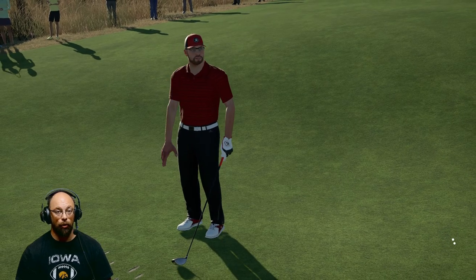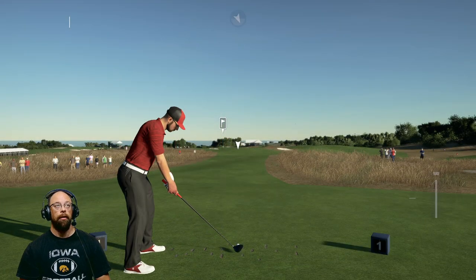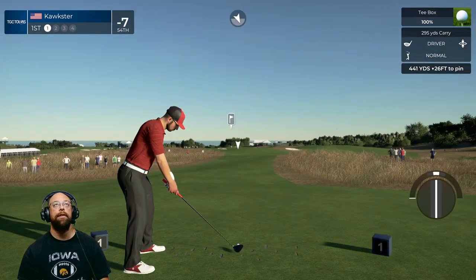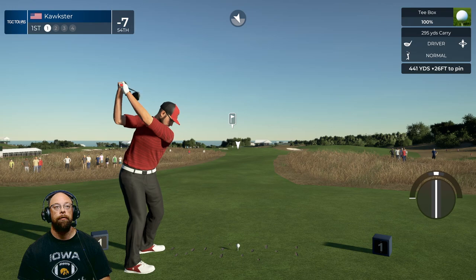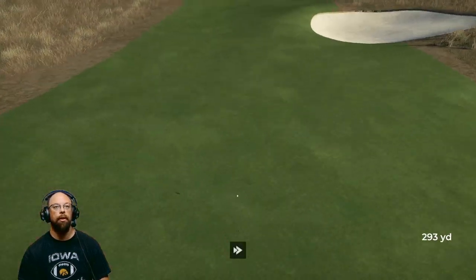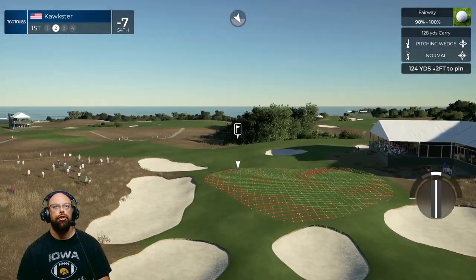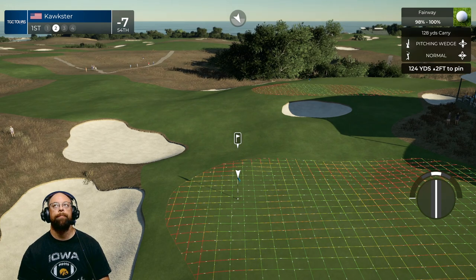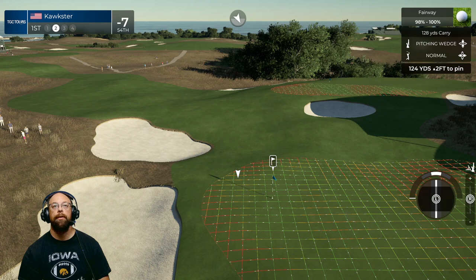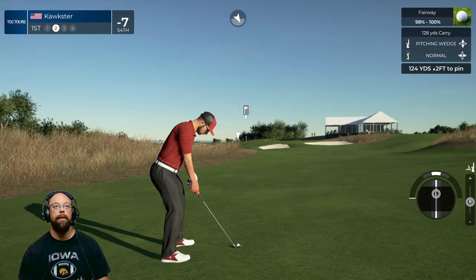The new game will help out with that a lot. We've got a par four, 441 yards to start, high winds. Just a pure 104 right up the gut. Tee shot is away — 25 yards out, about 13 mile-per-hour wind in my face. I'm going to de-loft this a little bit and put some backspin on it.